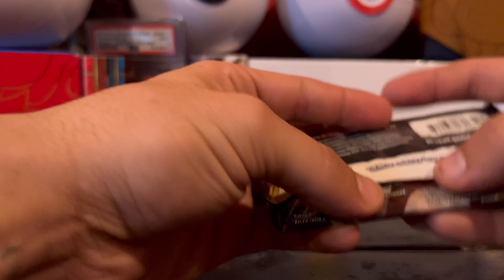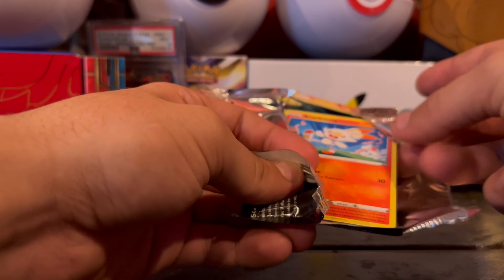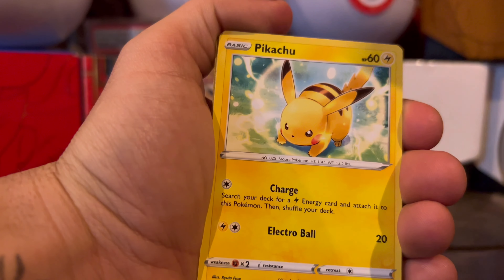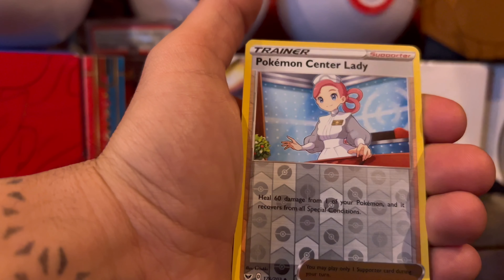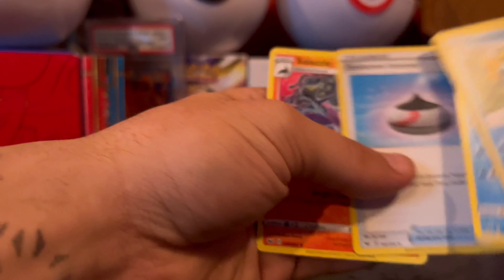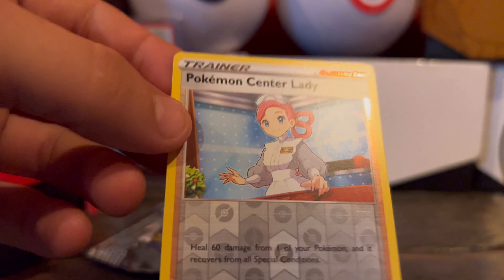And on to the last one, the Sword and Shield, and this one is 2020. They probably had people packaging these with masks on or something. Alright, let's see what we got - that's a cool Pikachu card, I haven't seen that art yet. Hopefully get something good - Pokemon Center Lady, and another non-hollow rare. Pokemon Center Lady is pretty cool though, I'm gonna have her in a full body art.